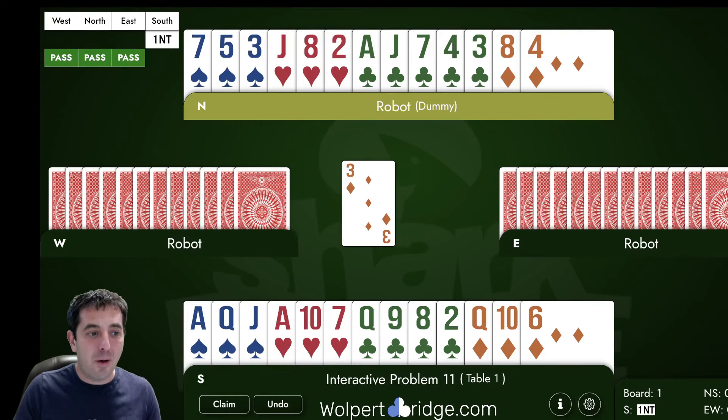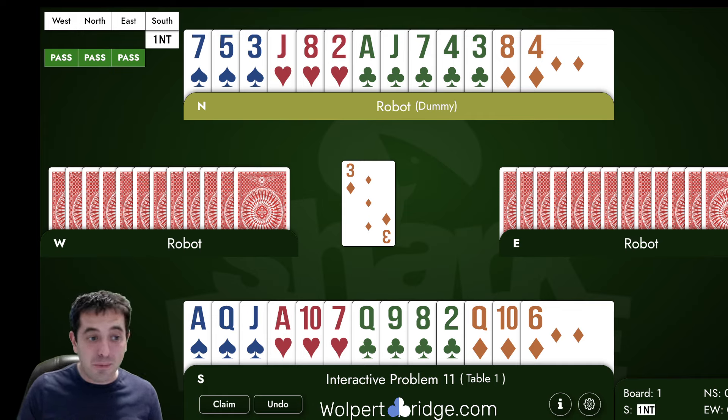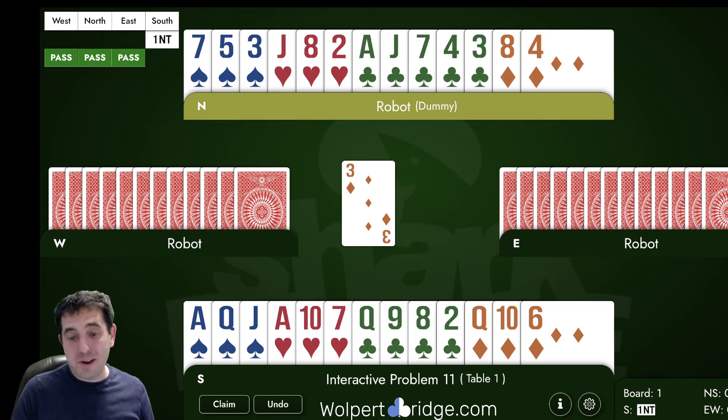Hello everybody, it's time for interactive problem number 11. This is a 1-no-Trump hand, the dreaded 1-no-Trump, where we open 1-no-Trump with the south hand and it goes all pass. West leads the fourth best three of diamonds. It's time to plan your play, and if you want to play it first, hit that play all deals button on the right of the Wolper Bridge website and give it a shot.